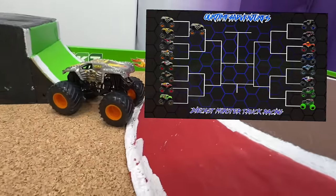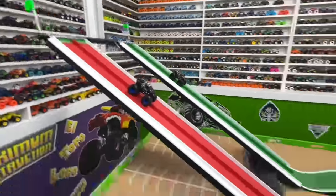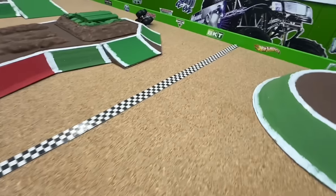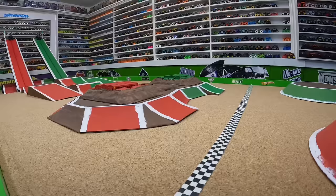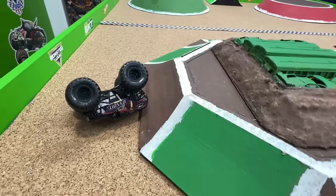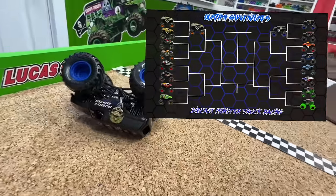Series one Silver Max D puts down an extremely fast run taking the win and moving into the second round. Now for the next pair — the family feud with Bounty Hunter in the red lane taking on Scarlet Bandit in the green lane. Wheel to wheel coming down the ramp into that first jump, Scarlet Bandit has problems, goes way off to the side, Bounty Hunter with a huge jump across the back obstacle to the line first. Scarlet Bandit went over into the wall and had a big crash. It is Bounty Hunter taking the win!